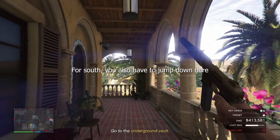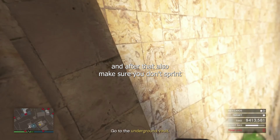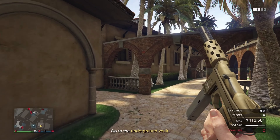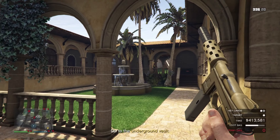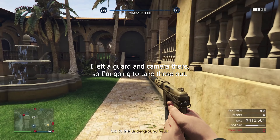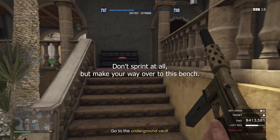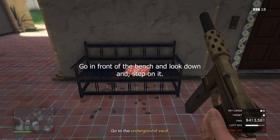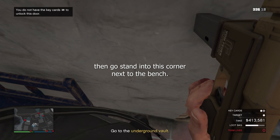So let's move to South. For South you also have to jump down here, and after that also make sure you don't sprint — just walk and make your way over to this bench. Go in front of the bench and look down, and then step on it. You should look through the wall like that.